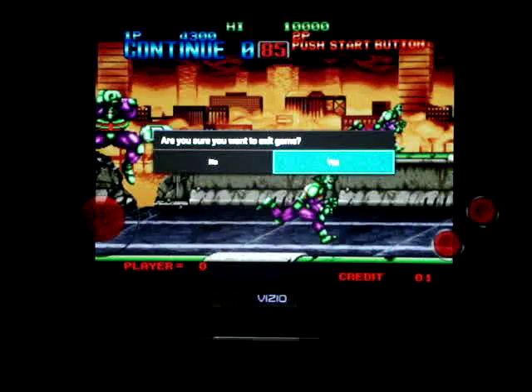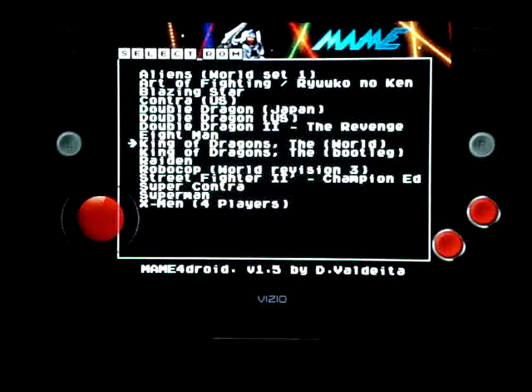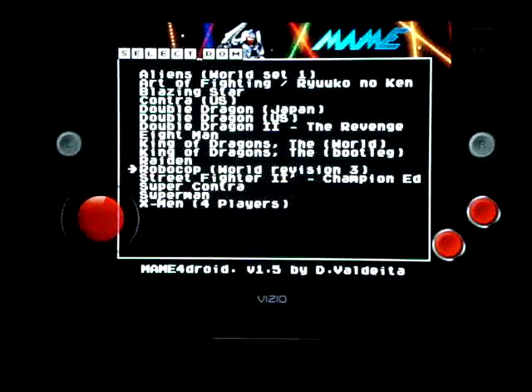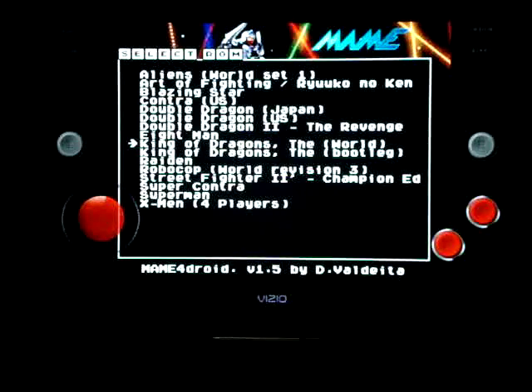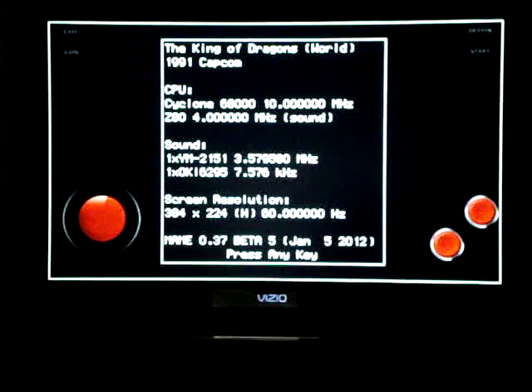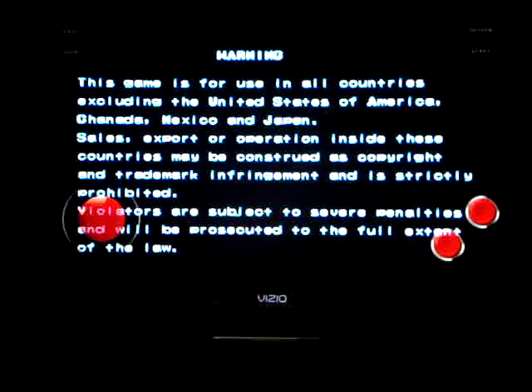Through the menu we exit the game and let's show some CPS1, because this one doesn't run CPS2. This time I could go with Street Fighter 2 or King of Dragon, but I will use King of Dragon to show that we need to use the coin button on the screen. I had connected a USB mouse to access the coin button.